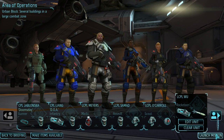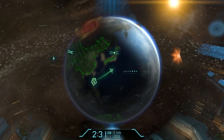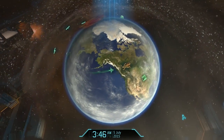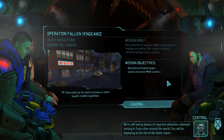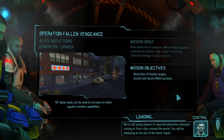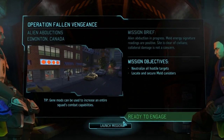Urban Block — let's do this thing. Launch that mission. Oh boy, I cannot wait to get absolutely ravaged by this mission. Begin the assault — here we go. The drop site for this operation will be in Canada, heading to Edmonton. I think I've actually been to Edmonton once, though I don't remember much about it.